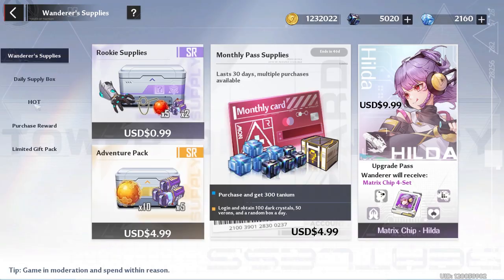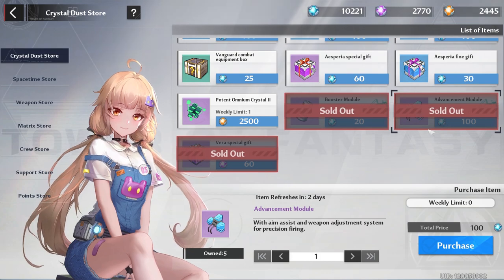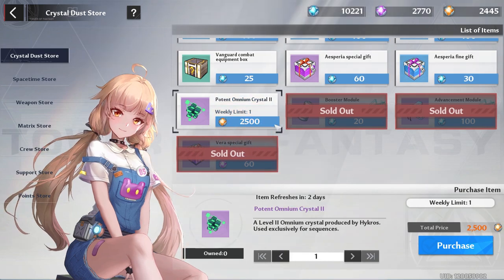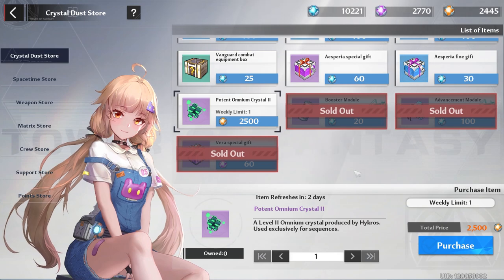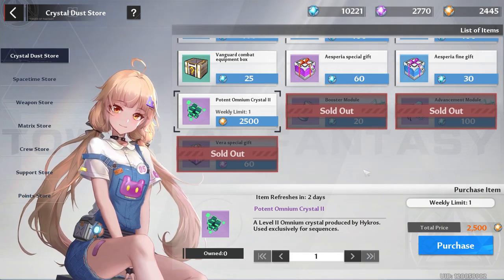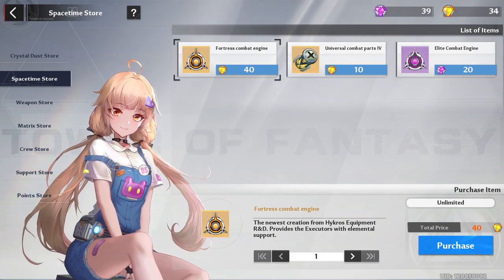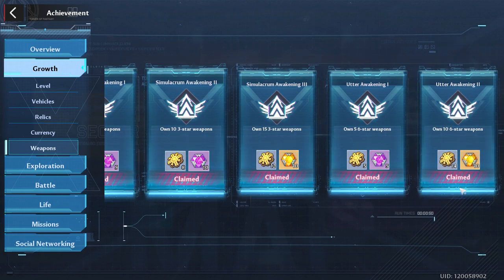For daily buys, go to Shop OT and buy your two vitality solutions — only if you can afford it. In the commissary, starting with the crystal dust store, make sure you buy your advancement modules and booster modules for the week. I recommend buying the Vera special gift. I've already talked about the potent omnium crystal — I don't feel it's worth it since most people won't reach the 8.1 suppressor anytime soon. In the space-time store, as Mobox noted, I already had four from the raid and got most fragments from achievements.